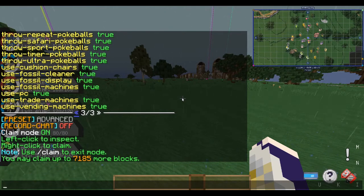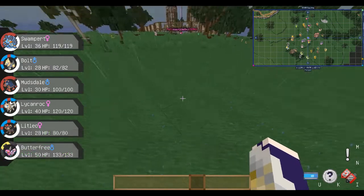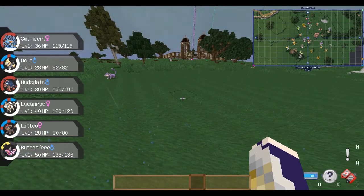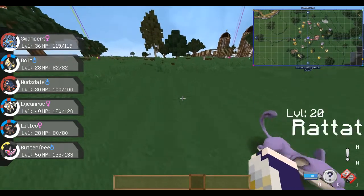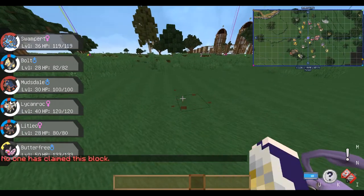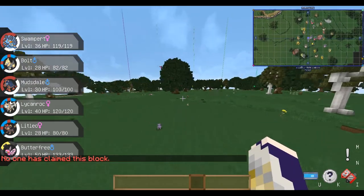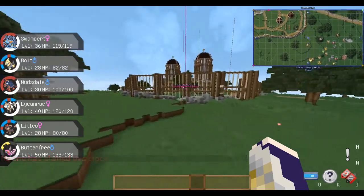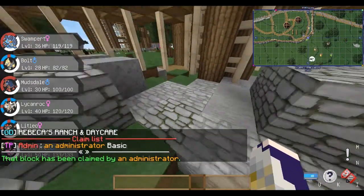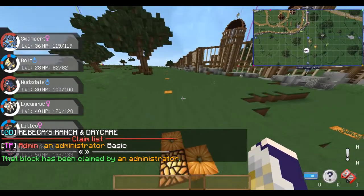So if I want to turn it off, I'll just type /claim again. Important to note: when you have claim mode on, you cannot break blocks because it assigns tools to your left click and your right click. It says left click to inspect and right click to claim. So if I were to left click on this land, it tells me it's not claimed by anybody right now.